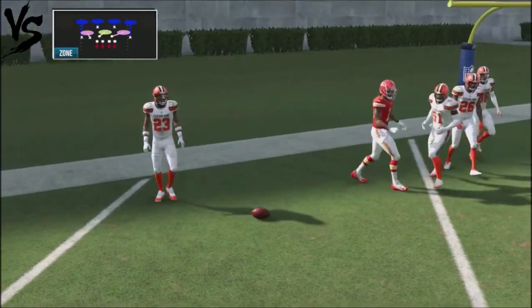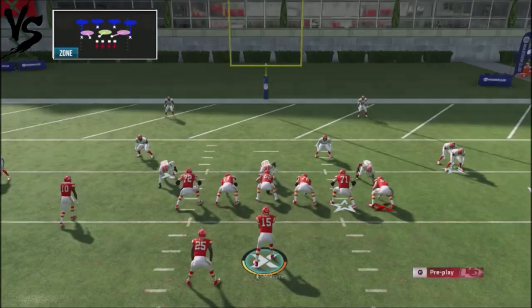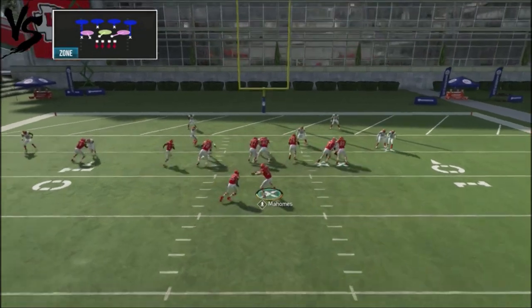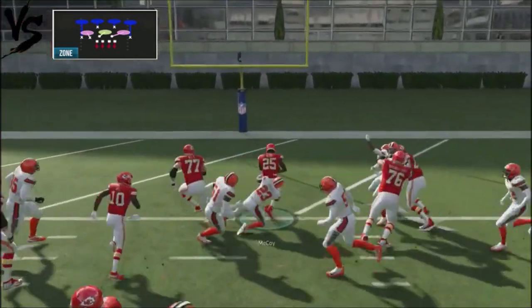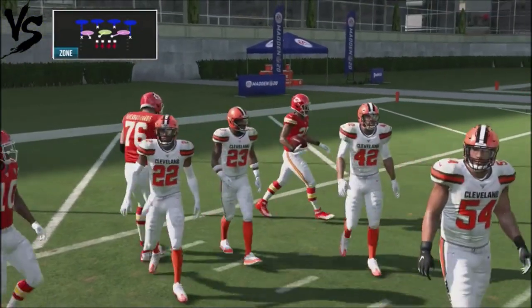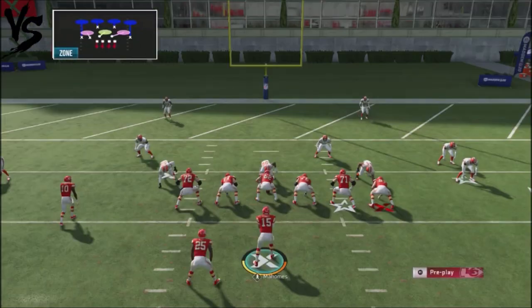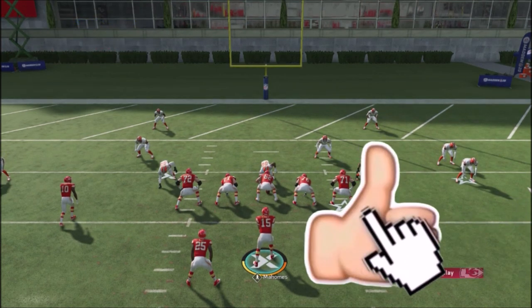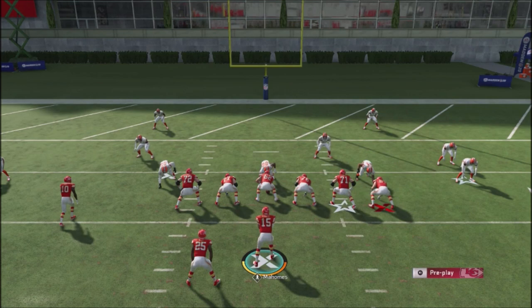This play works really well in conjunction with a running attack and other plays, just to keep them guessing. Your opponent is going to have to decide how he wants to play his coverage. This is a play I'll be using with the Kansas City Chiefs playbook. Thank you for your support, guys. I'll be rolling out more tips and videos — if you like this stuff, make sure you smash that like button.